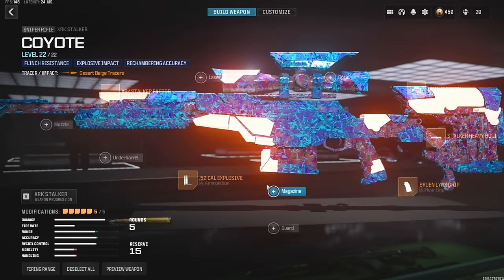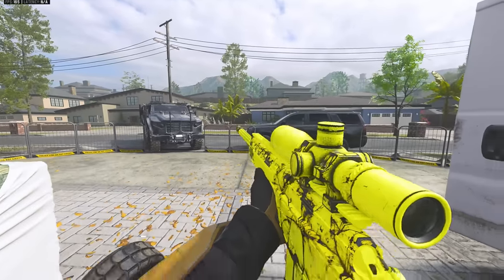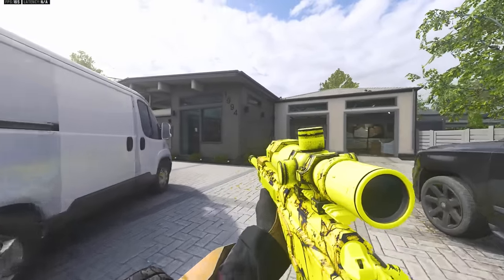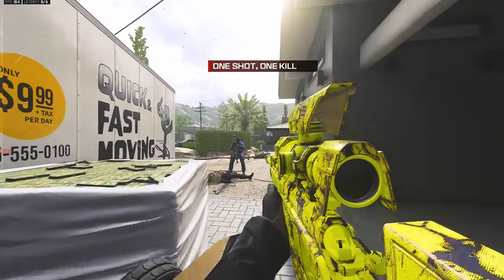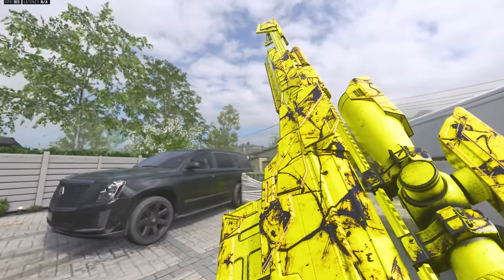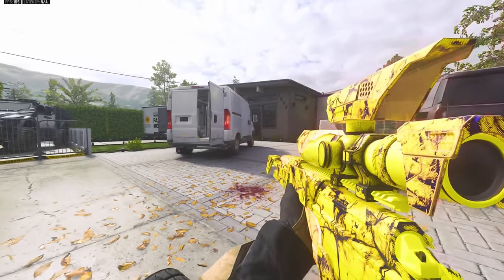Let's slap a camo on and see what happens when we evolve with a camo on. Got a camo on the Stalker — what happens if we get a kill? It evolves, and the evolved part of the gun actually does have the camo on it. Evolved form number two — yep, it has the camo on it. So if you put a camo on it, as the weapon evolves it keeps the camo on the evolved parts as well.